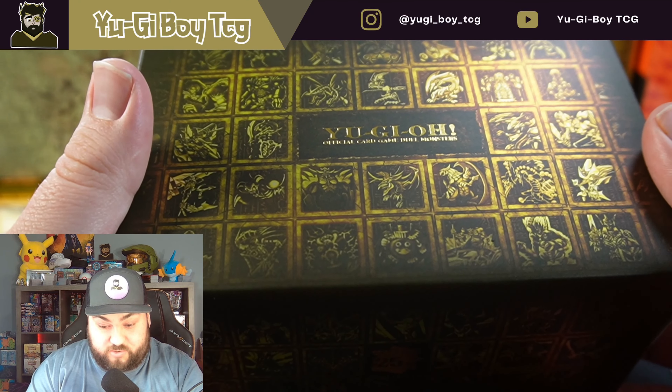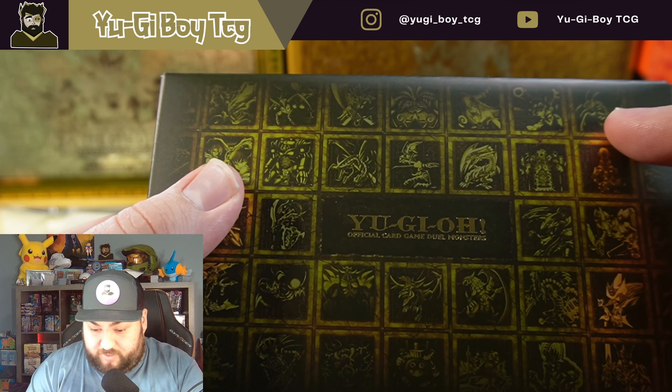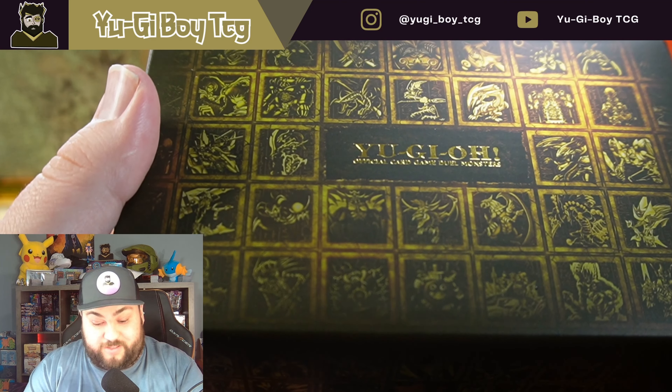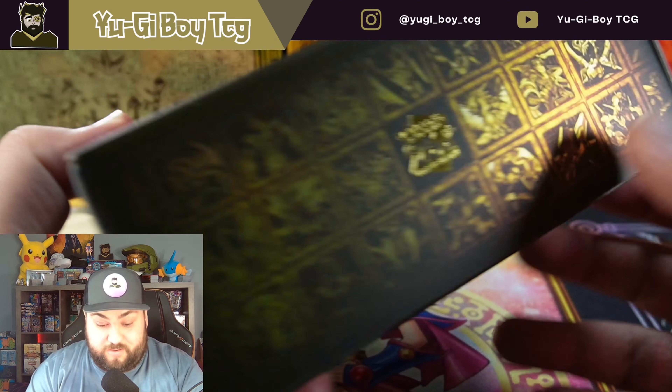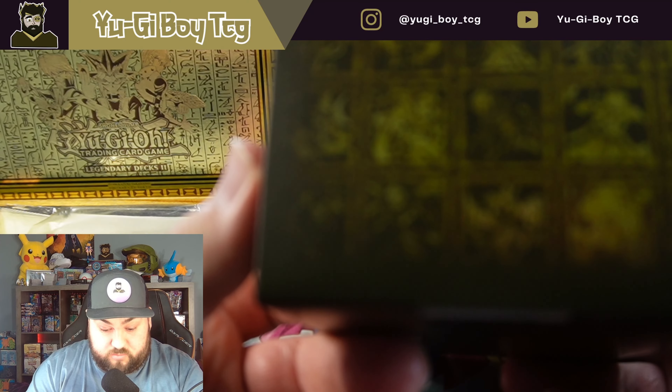How's it going guys, it's ATCG and we're opening up the Quarter Century Duelist Box. I'm really excited for this box. We're obviously looking for — I'm trying to think of the name — the Dragon Magia Master. I'll put a picture of what that card looks like in case we don't pull it. This has to be one of the best looking boxes I've ever seen.